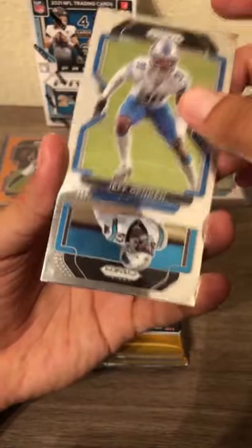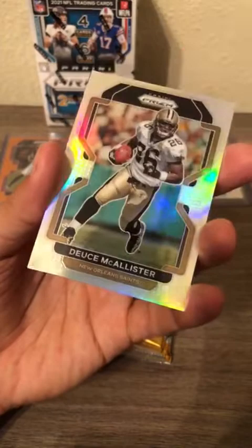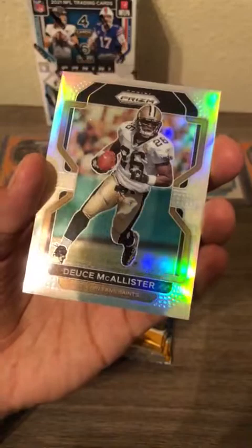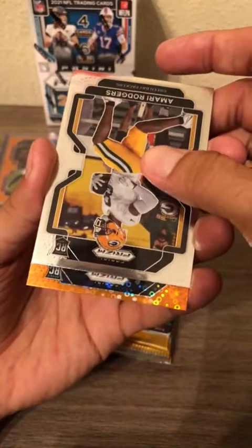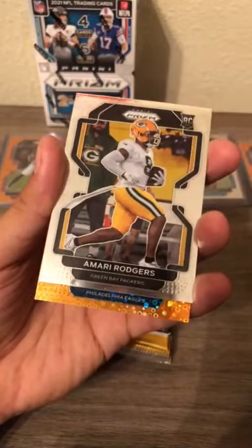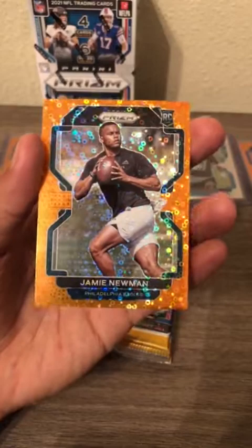Next pack — I think we're gonna have a silver in this one. Brian Burns, Deuce McCallister silver prism — is that the same silver from earlier? New Orleans Saints, congratulations. Clyde Edwards-Helaire hype insert card. Curtis Samuel, Drew Bledsoe, Amari Rogers. Orange disco Philadelphia Eagles rookie card — Jamie Newman once more for the Philadelphia Eagles.